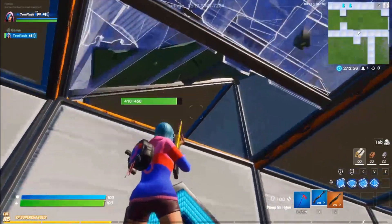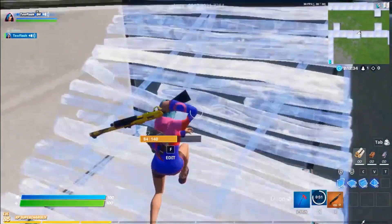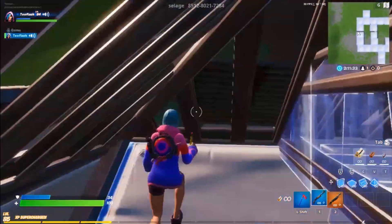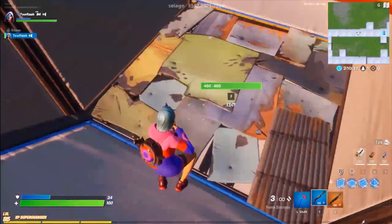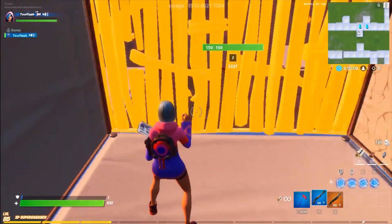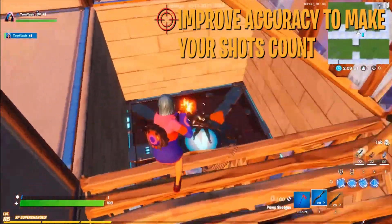The tips you're going to be going into today are: number one, improve your accuracy to make your shot count; number two, train your cursor on enemies; number three, predict your enemies' movements; number four, shoot at an angle; and number five, adjust your mouse settings. Aiming depends on how much you can improve your accuracy.